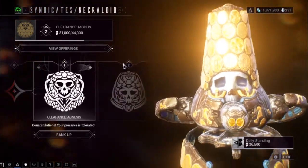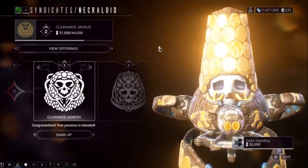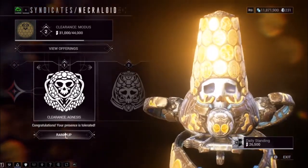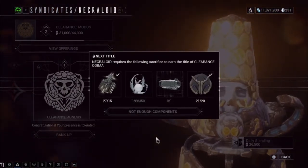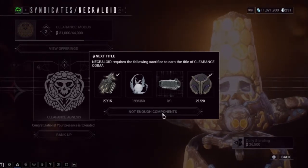Normally when you start Heart of Deimos for the first time, you'll start from Neutral. To go from Neutral to Level 1, you'll need 5,000 standing. Once you hit that threshold, you'll be required to sacrifice particular items. Click Rank Up and Lloyd will tell you exactly what you need to sacrifice. Keep repeating this process until you hit Rank 2 or Rank 3.